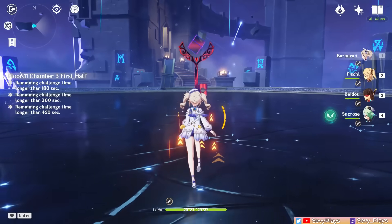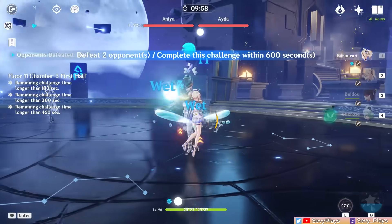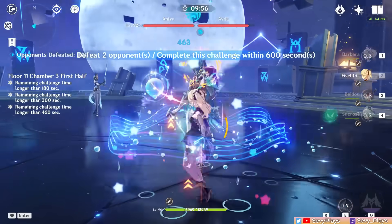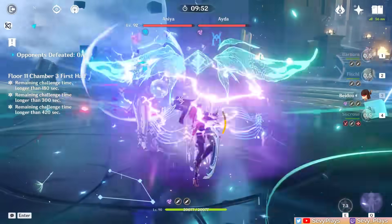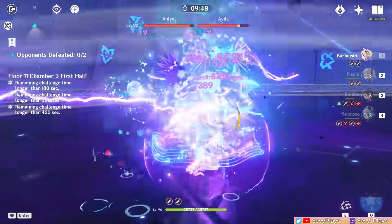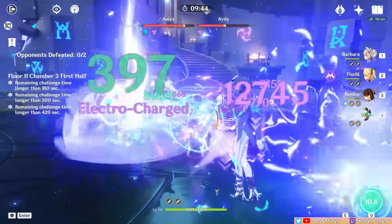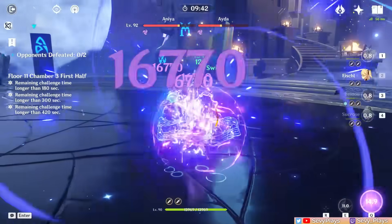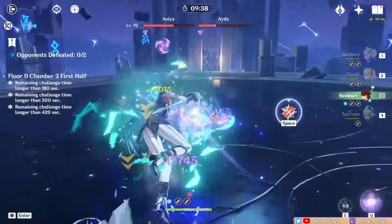This chamber only has two Fatui operatives. I approach the right one first and stay close to them since the other one will just do a teleport attack and group up together, which will let you more easily damage them simultaneously. You'll notice they change their names when you keep resetting the chamber. There doesn't seem to be any consequences if you manage to kill one earlier than the other, so you don't have to worry about them regenerating HP or anything. It's more or less a straightforward battle once you're able to group them.